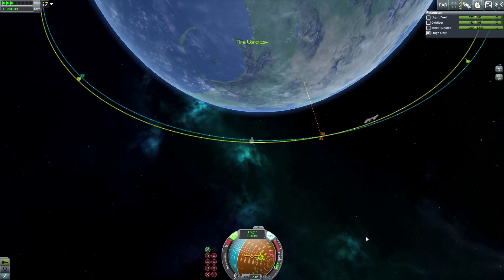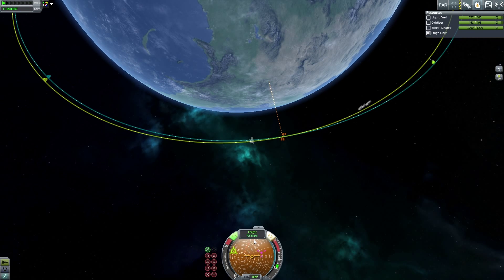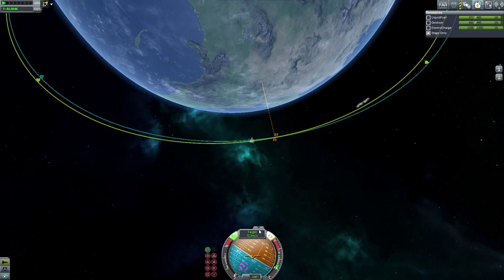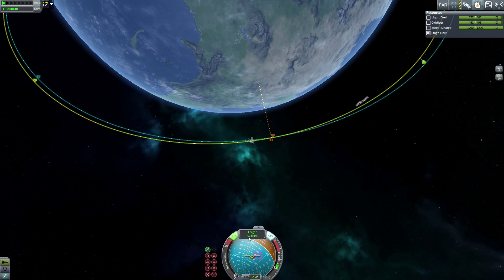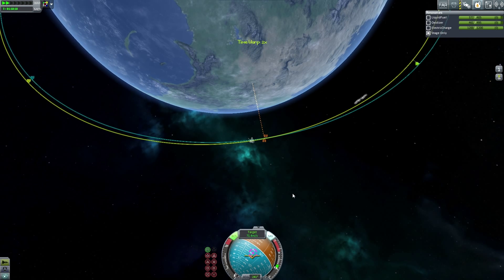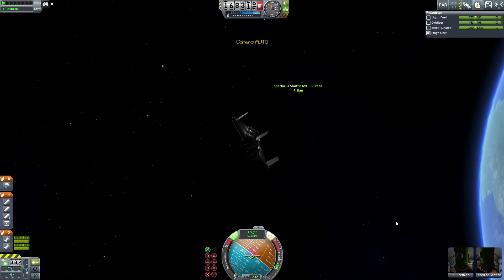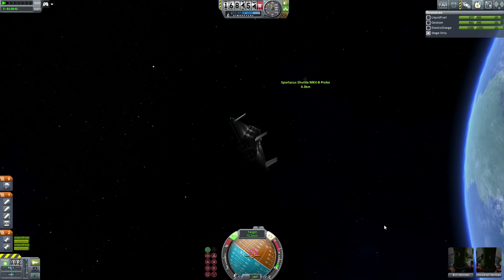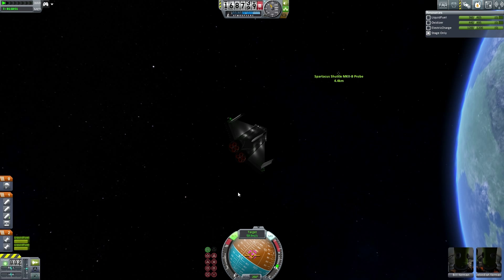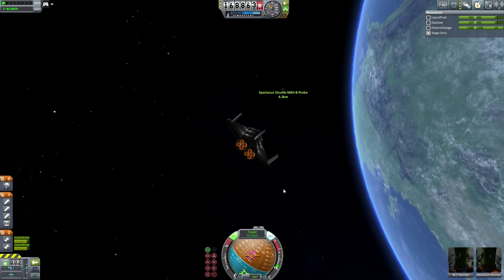I have the target set, and my speed shows I'm moving 72 meters per second relative to the target. When I get closer, I want that down to about 0.1 optimally. I need to point towards the target, which I'm doing now — that's the target node. We'll get a little closer, about right there. The target is 4.2 kilometers away. I'm going to point toward it and speed up — I'll go about 80 meters per second toward the target.